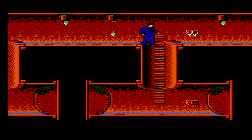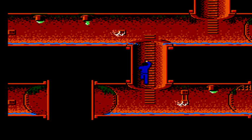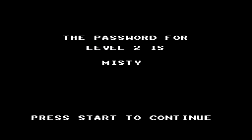Once we've hit that final switch, make our way over to the right avoiding the electrical current and all the slimes that want us dead. Travel down this ladder, make our way to the right to the final ladder, climb up, and we have finally completed level one of Dirty Harry.